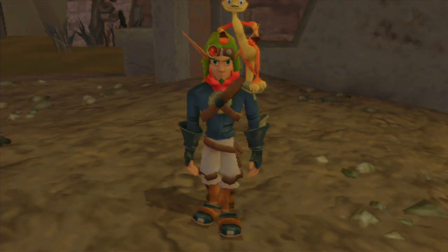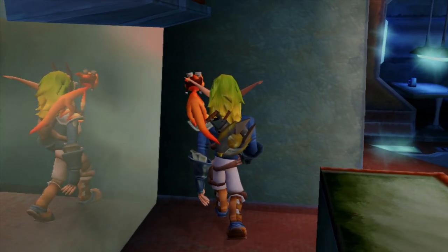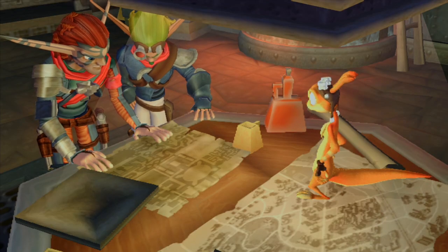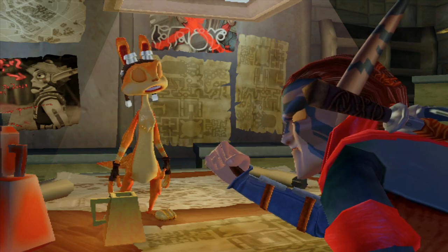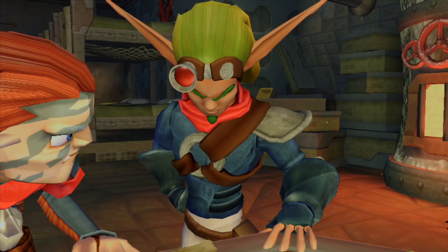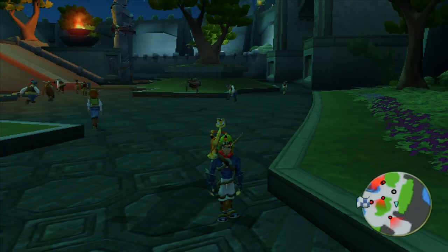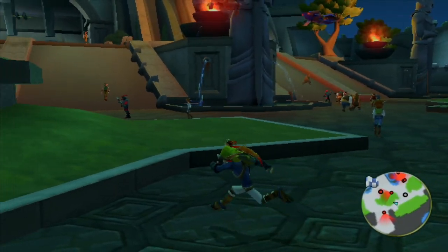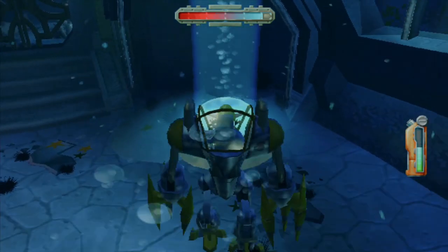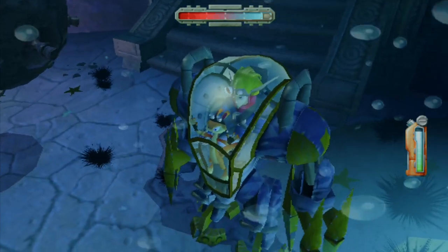The game looks pixelated when you pause the game, look into the mirror, or look at a reflection of a light, portal, or water. It also has the full screen pixelated when you turn on mirror mode, and when you play an underwater level like Underport. I'm starting to question if they playtested this game.